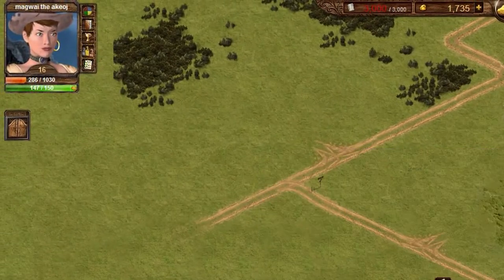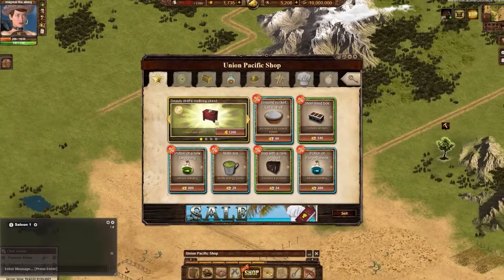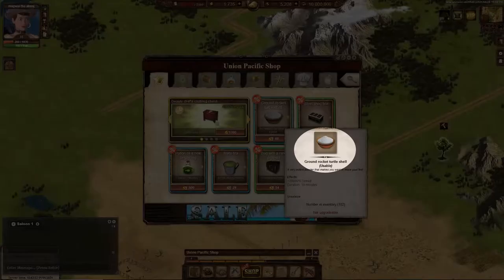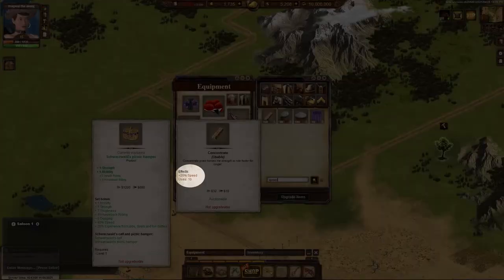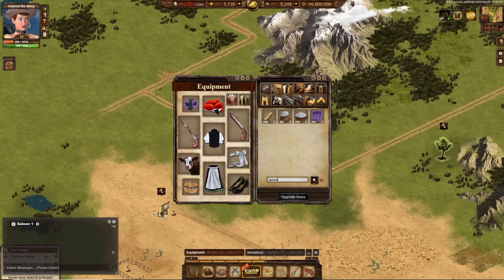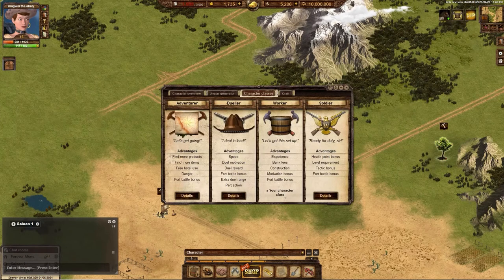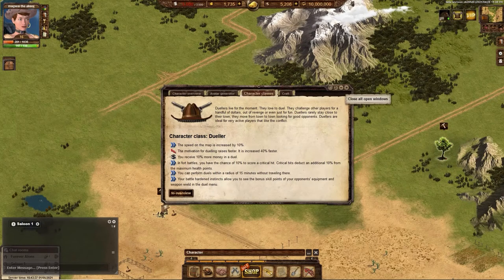To see how these items affect your speed, click your avatar to open your character overview and you will see how fast you are traveling. To increase speed for a limited time, you can also use buffs such as Rocket Turtleshell, which is purchasable in the shop using bonds or nuggets, and increases your speed dramatically but only lasts for 10 minutes. You can also purchase buffs such as Concentrate or Saddle Pommel, which increase speed per move — both made by a Master Saddler. Character class also plays a role in how fast you can travel, with Dueler speed being increased by 10% compared to other character classes.